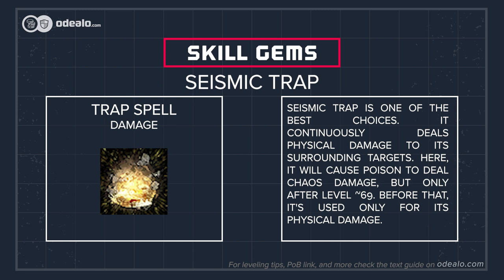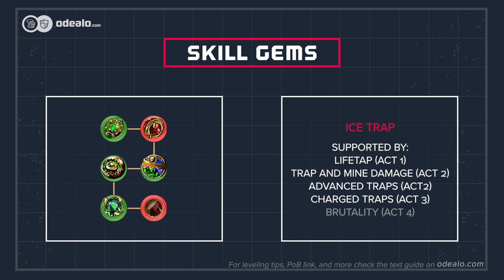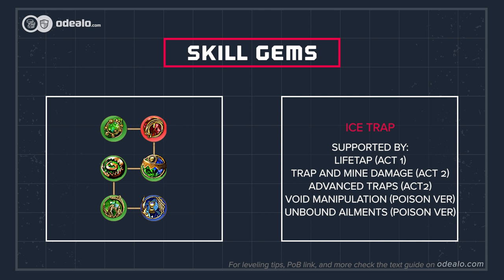Seismic trap is the most popular choice despite the recent nerf it has received. It's a duration trap that continuously deals damage to all targets around it with powerful physical hits. It has very poor clear speed, which is why it's always used alongside Exsanguinate — a spell turned into a trap via trap support. With two setups like this, you're well equipped to deal with any type of content. You can then grab some spell poison nodes on the passive skill tree and equip specific unique items for a mixed damage build that melts bosses with its ramping poison and added chaos damage.